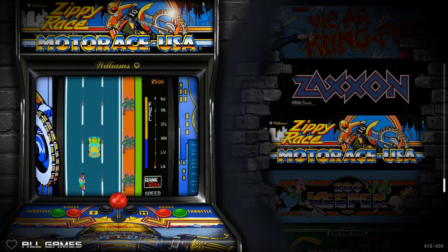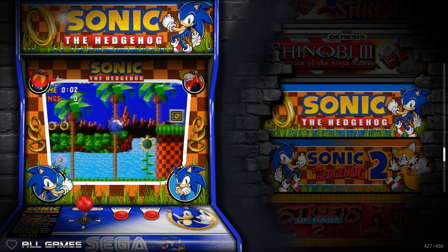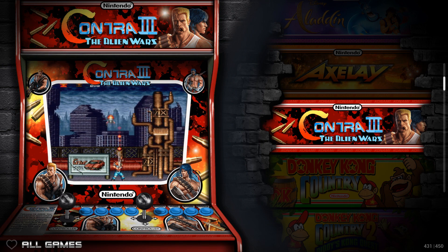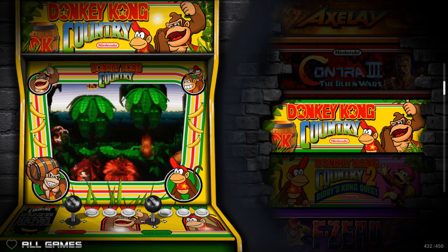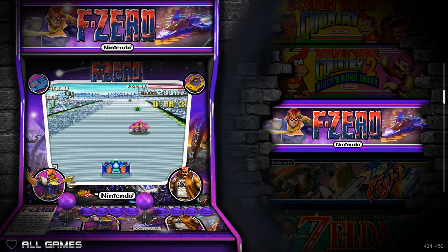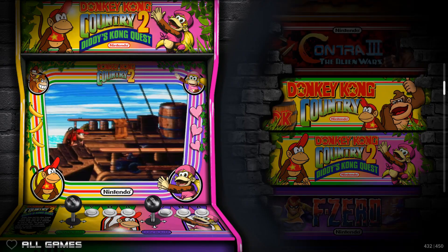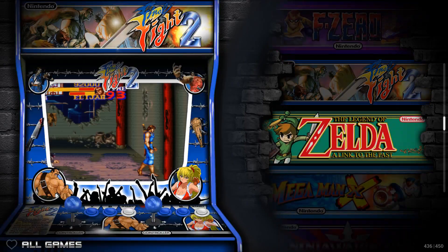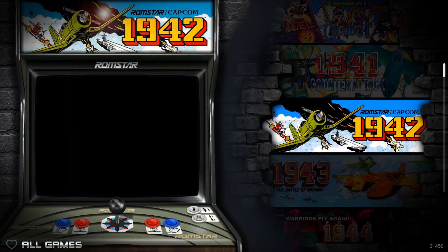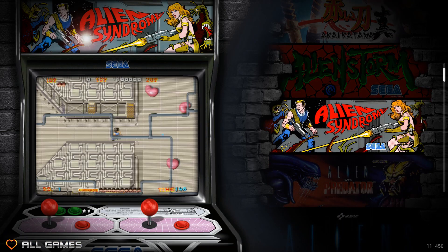Now we're on to MAME. The artwork is so cool, though I wish the cabinets were a little more varied. The video snap is displayed kind of in a CRT-shaped frame, slightly curved. You can tell the console games all share a similar style. When you get into the arcade games you can see some are vertical and they took on very different cabinet looks.